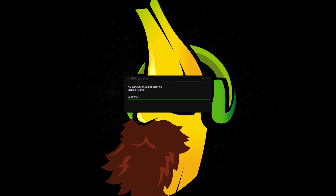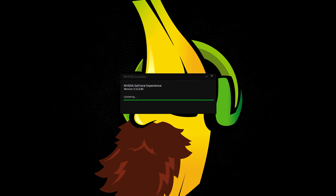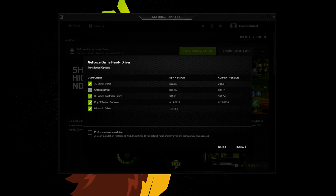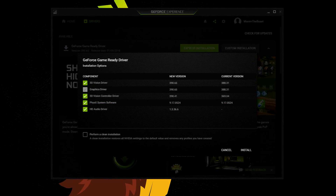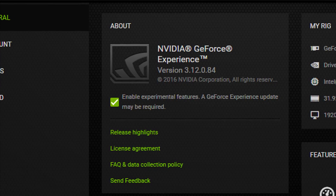Hey guys, salut mes amis och hallå gubbar, Maxim here. If you download the latest version of GeForce Experience and also download the latest version of the GeForce Game Ready Driver, you can then go into the General Settings and enable experimental features.